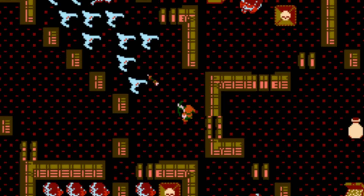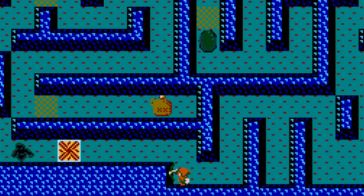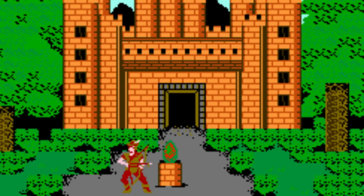As a kid, I always thought that Gauntlet was never-ending, and at some point the levels would just start repeating themselves, but that isn't the case at all. Gauntlet features 100 rooms, and at the very end you'll be required to enter a secret code to unlock the vault of Morak the Evil One, where the sacred orb can be found.